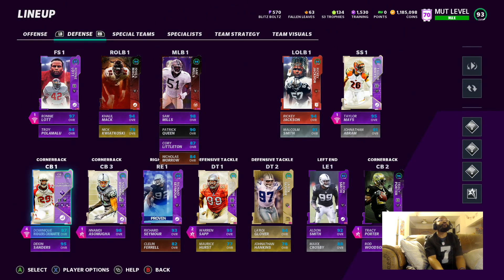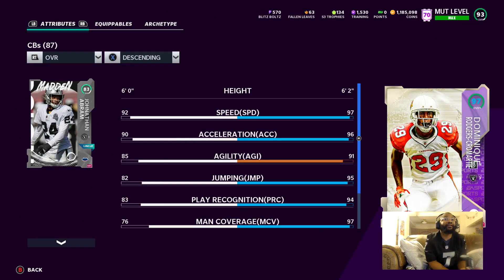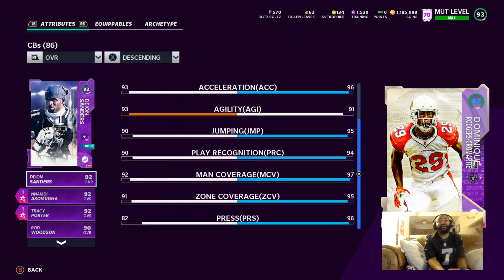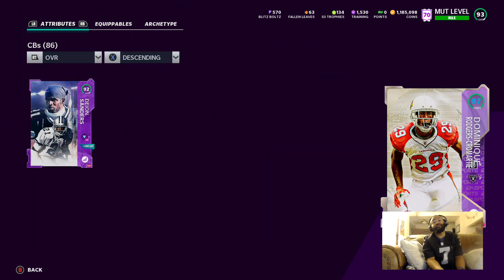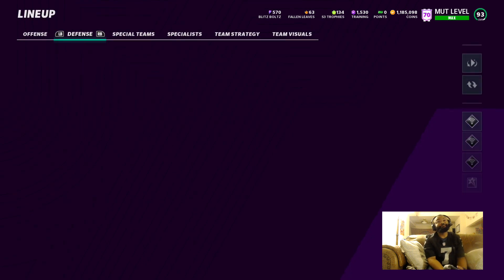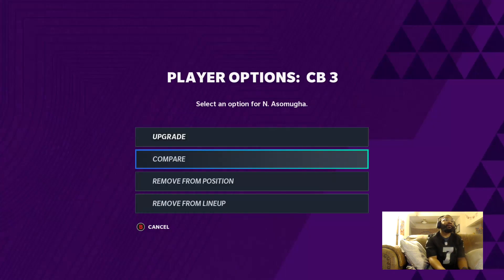Let's go down to the corners. The cream of the crop — you got Dominique Cromartie here. I got One Step Ahead and Acrobat on him. He's sitting at 97 speed, 96 acceleration, 97 man coverage, 95 zone, 96 press. This man is by far the best corner in the game — there's not a lot of receivers that can get up to the speed he can get.